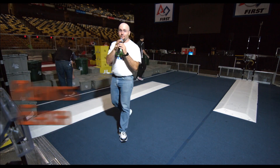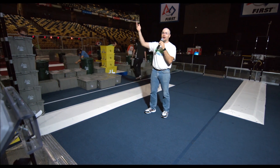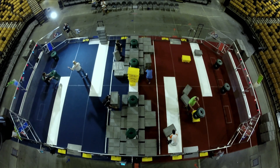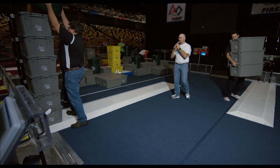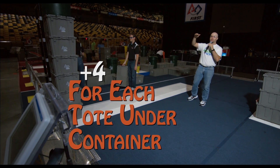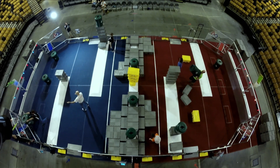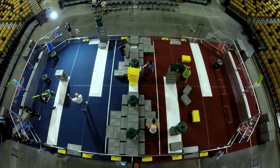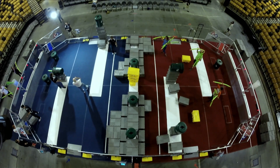Gray totes scored on our scoring platforms are worth two points apiece. Teams will attempt to stack these totes up to six high while on the scoring platforms. Teams will then try to collect these green containers and place them on top of the stacks of totes. A container on top of a stack of totes is worth four points for every tote level underneath it. Some teams will try to bring their green containers over to the human player and get them loaded with a piece of litter.